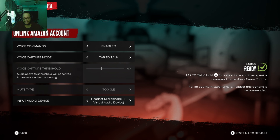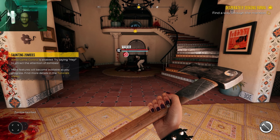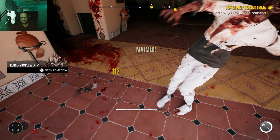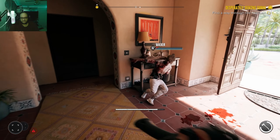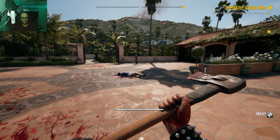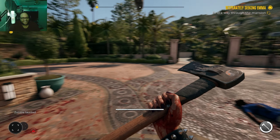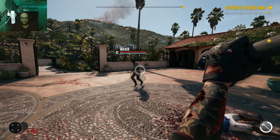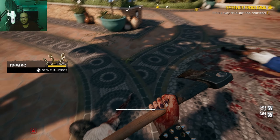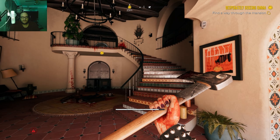What that means is — it says hold pause for a short time then speak to enter a command. Watch this. 'Hey, over here.' Like, how fucking sick is that? There goes an arm. And then we can do it to this guy too. 'Hey, you.' Dude, that's the coolest thing I've seen in a game in a long time. And that last recording that I messed up — I said this and I meant it. That's the coolest use of voice commands I've seen in a game.